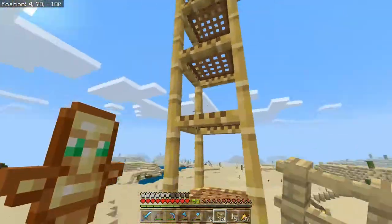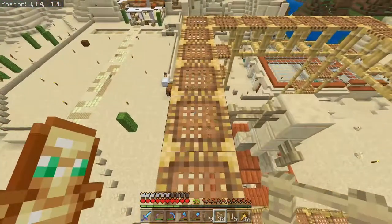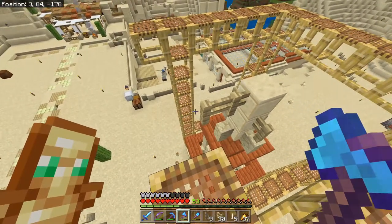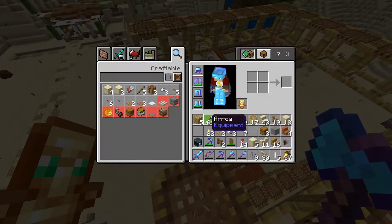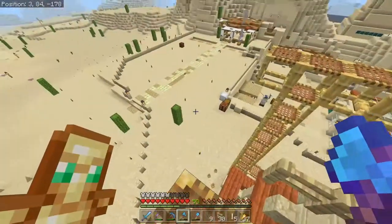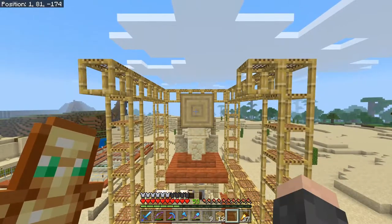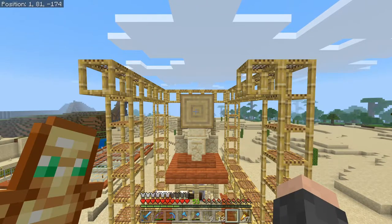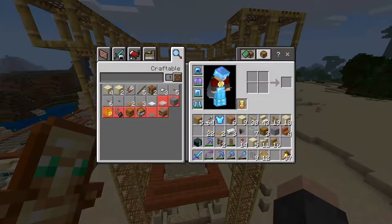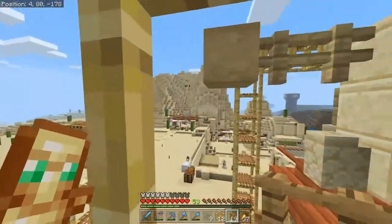Let's add those guys on and then come out front here. We need to take care of some of this — let's go ahead and add in a log. I think a log would look nicer. We'll toss that there — that should look okay. Okay, let's use some oak, just for contrast, and we're going to come out each side.